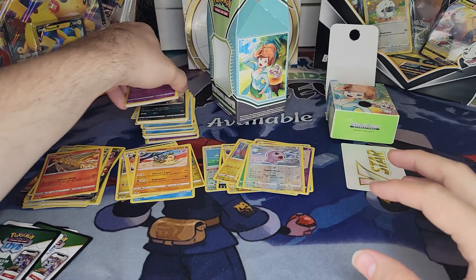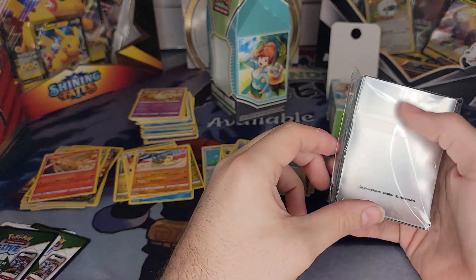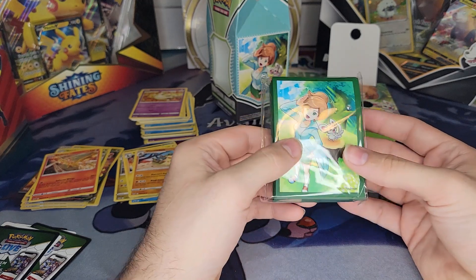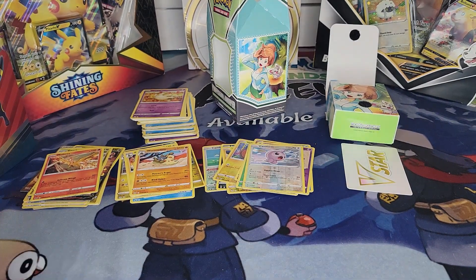Overall, I'd call this box a win! I'm really liking these sleeves — they look to me like they're a little bit better quality than some of the ones that come in the ETBs. And I kind of like having Professor Juniper on them. We got some great cards today.